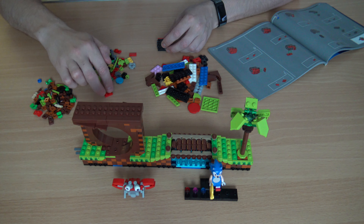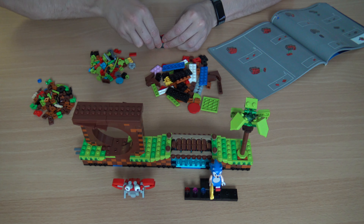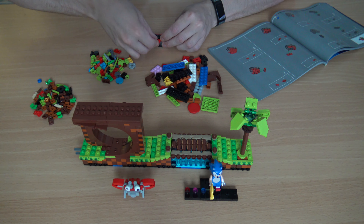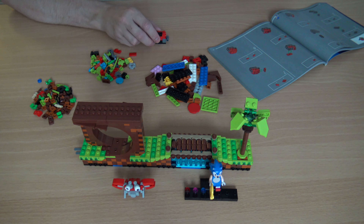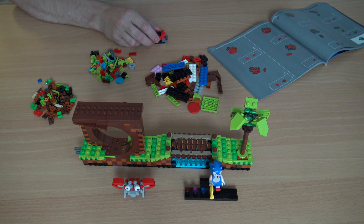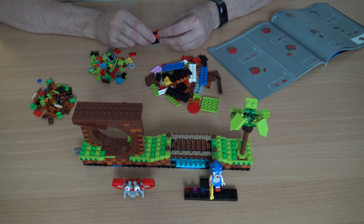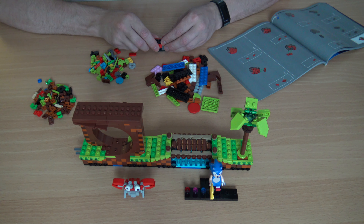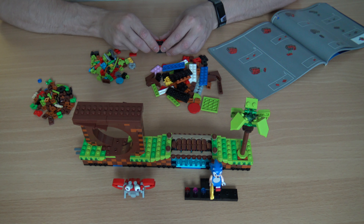No idea what we're building at the moment, so let me check the box. We're not building Dr. Eggman's ship — we are building what looks like some sort of weird cannon with a face on it, and there's like a bomb inside it with a face on it. That's what we're building.